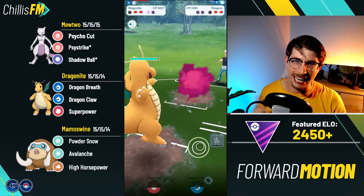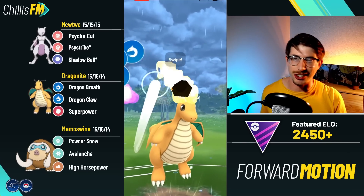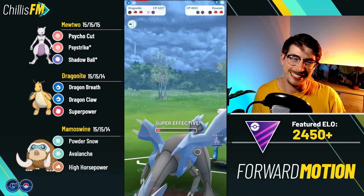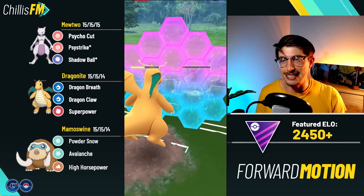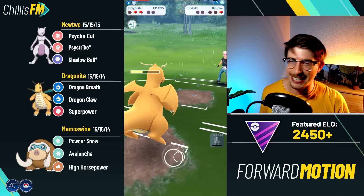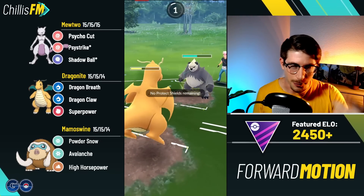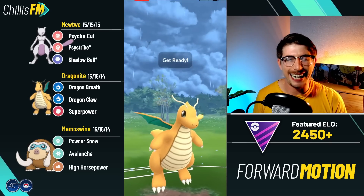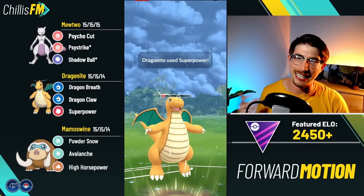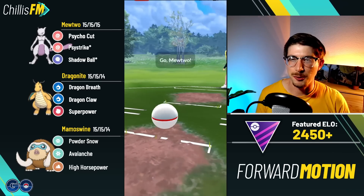Now it's Dragonite against the world — hopefully the shield advantage Mamoswine gave us is enough. There's a Kyurem in the back — very cool. The Knight Slash is coming through and we go for the Superpower, which takes out the Pangoro for Dragonite with a shield. Dragonite is able to close out the end game and that's GGs. Well played to my opponent.